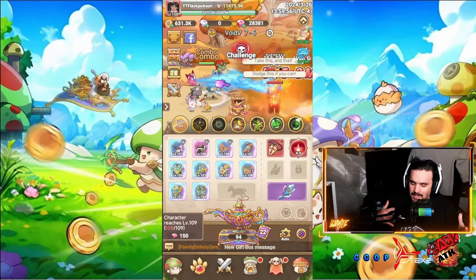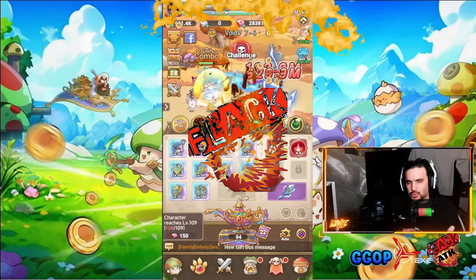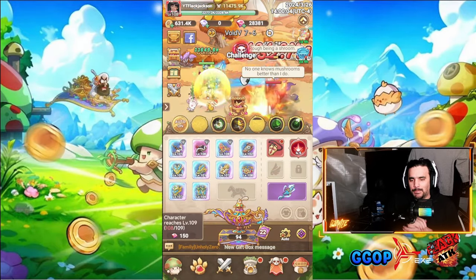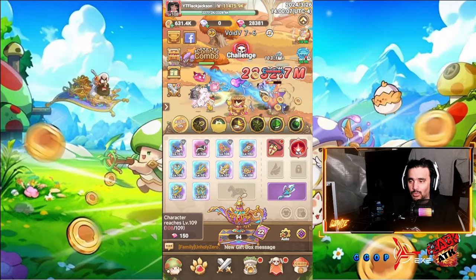What's up my fungal familia, it is your boy Flak, aka the Flak Attack, coming at you with another Legend of Mushroom video. Today we're gonna talk about the perk — probably the best perk in the game — once you hit level 100.